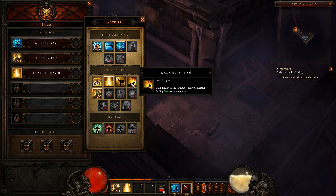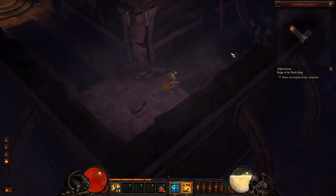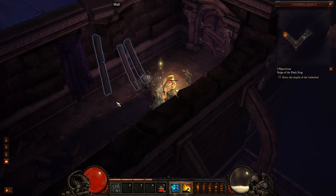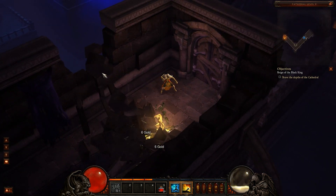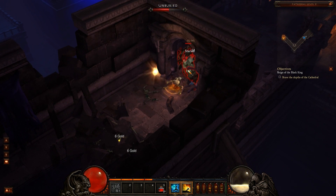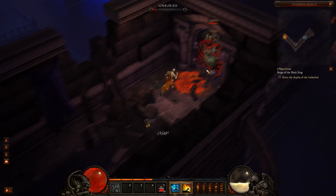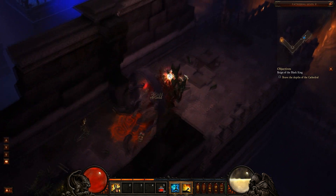I'll show you Dashing Strike — that's cool, it helps you get in to fight quickly. So I'm going to dash in, put down a decoy, and then watch — they're all going to attack that. My spirit is actually really low from spending it on those abilities, so I'm going to attack some guys regularly before I can spend more.